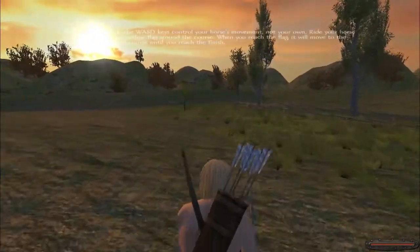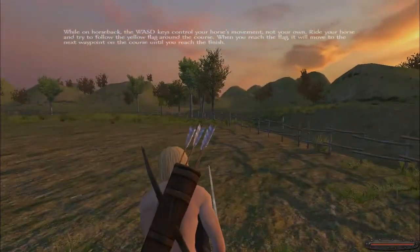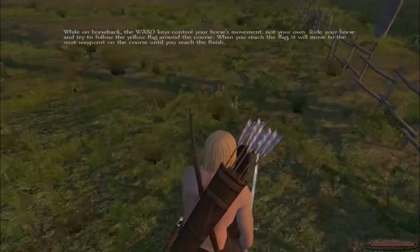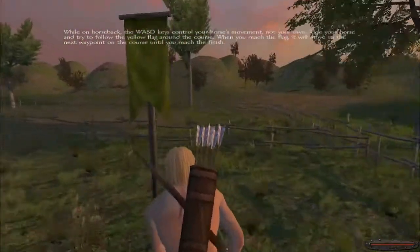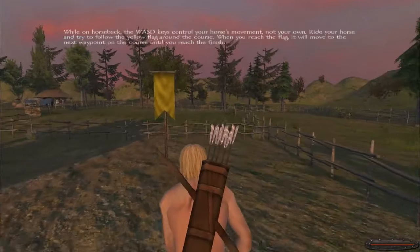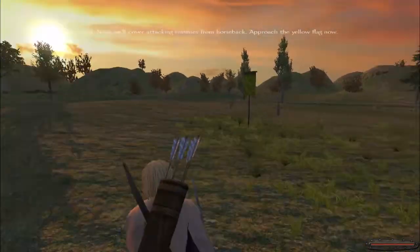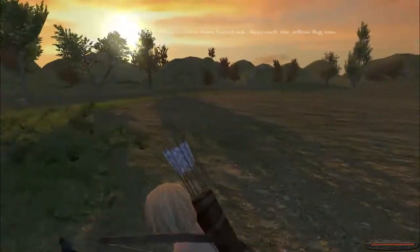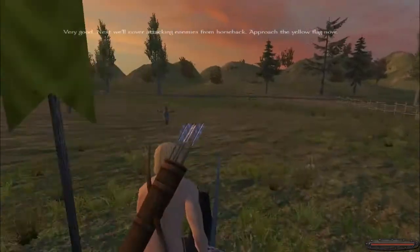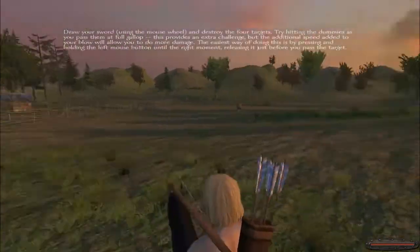Oh shit, I ran into a dummy. I'm just gonna follow this thing I guess — for a long time. I wish this horse could go faster, though it's realistic I suppose. Does this horse have NOS properties? That would be awesome. No, I guess not. Just gonna follow this thing until it disappears. Attacking on horseback — approach the yellow flag. I touched the flag — draw the sword!